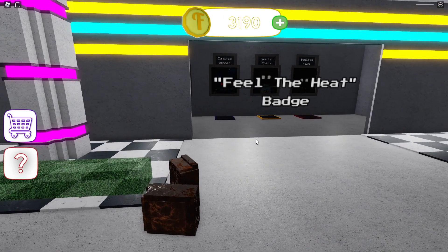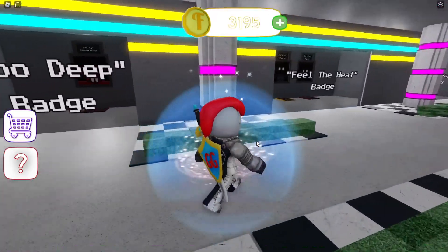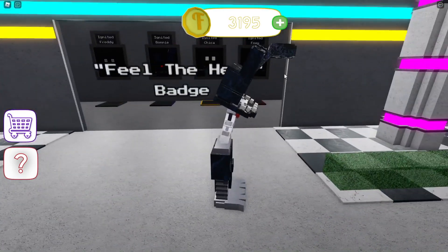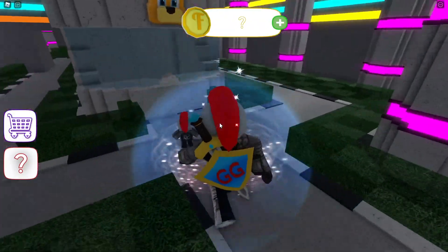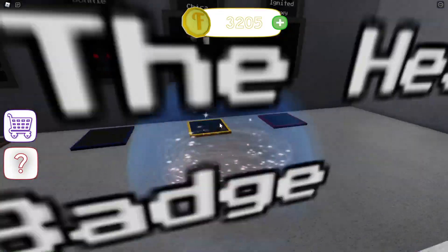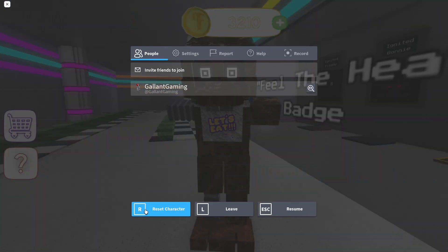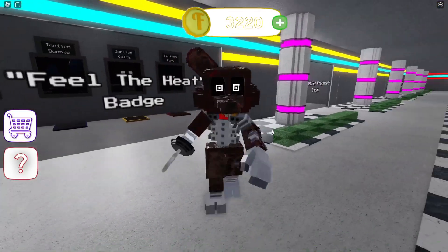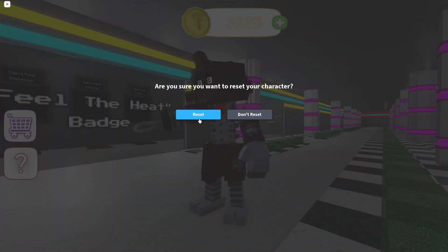Next up we have the igniteds with 'Feel the Heat.' First up is Ignited Freddy — very cool, very nice. Next is Ignited Bonnie, one of my personal favorites. There's no Creation in there which is unfortunate — Creation gets no love but he's my favorite. Next we have Ignited Chica, and then Ignited Foxy. Look at all the colors on her face — very colorful despite how terrifying she is. And the final animatronic of the 'Feel the Heat' badge is Ignited Foxy — he has a huge hand, that is awesome.